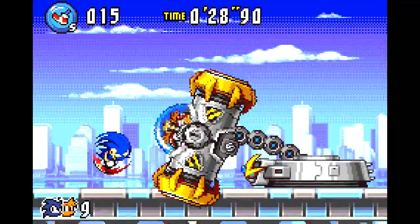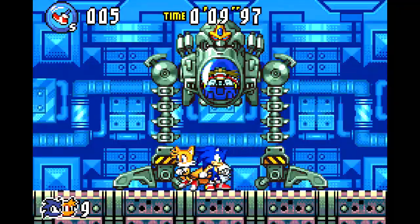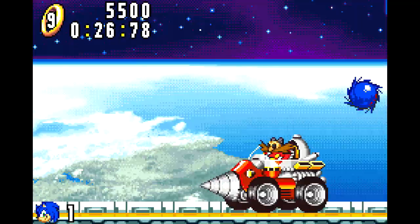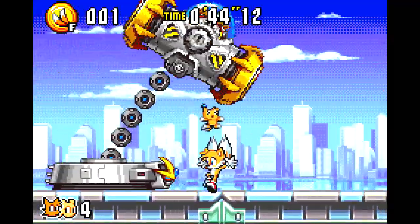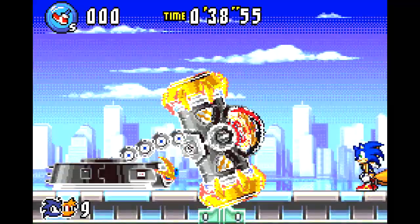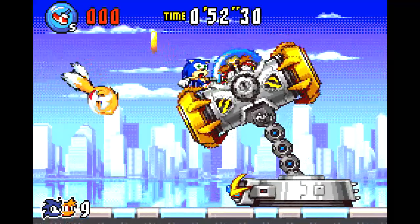The first boss shows us the template the bosses in this game will follow — often very original concepts that have never been done before in the series. This game has no wrecking balls, no drills, none of the Sonic clichés. Dr. Eggman in the first boss is inside a giant hammer that swings back and forth and occasionally comes down to hit you. If you learn the invincibility frames, you can get two hits in on each side, ending the battle in half the time.